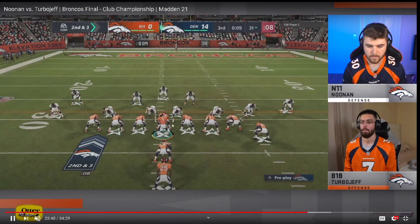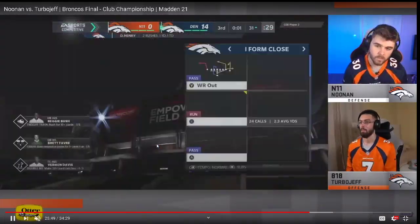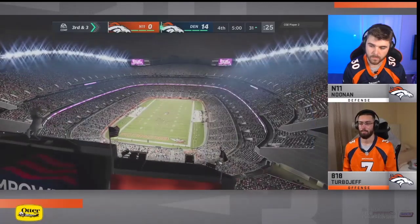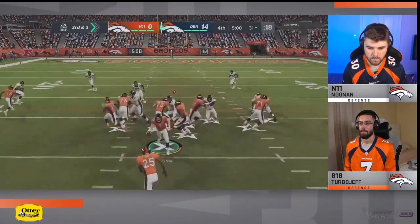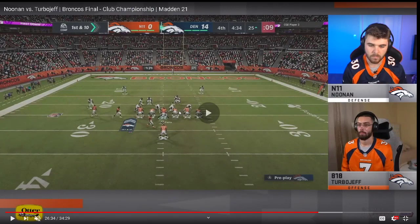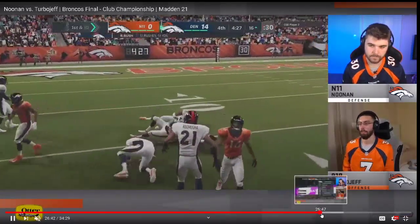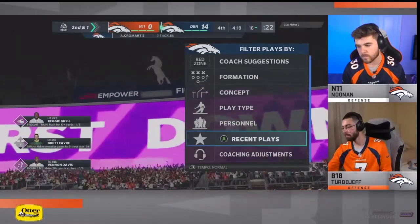Straight up in goal-line, second and three — he's just trying to get the game over with. I don't know how I feel about the Fullback Dive call. I personally feel like Power G and Power O are the two better runs you can use right now. Power-based runs were good early in the year, then stretch took over, they patched stretch, and now it's working back to power runs — because power runs are kind of hard to gap-shoot. Turbo Jeff knows that and he's committed to running I-Close Power O; he's not getting gap-shot.